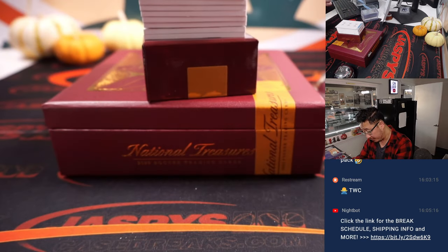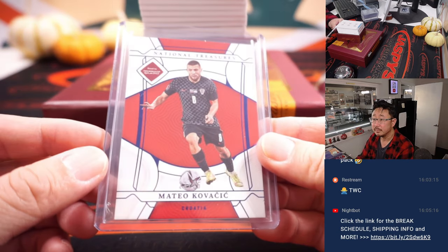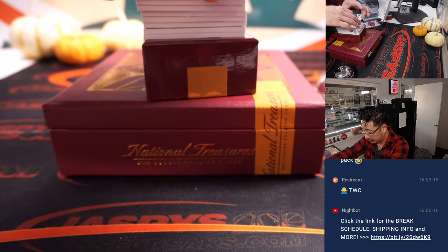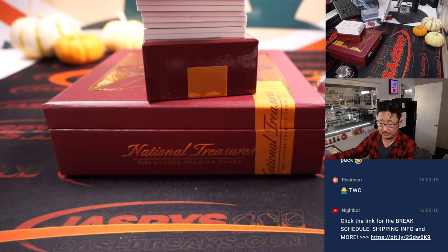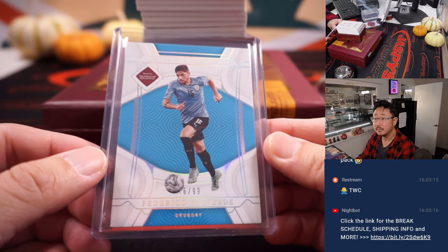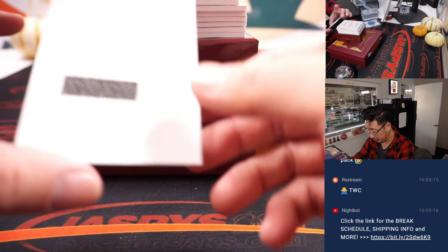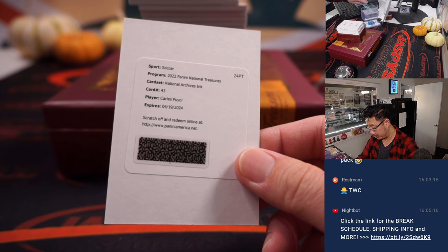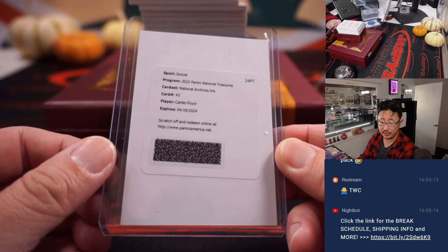Second box: Mateo Kokovic, 23 out of 25 — Wen Chun with number three. Then Federico Valverde for Uruguay, 76 out of 99 — Reece with number six. Then a redemption for Reece — that's Carlos Puyol. That's for number zero — that is for Reece.